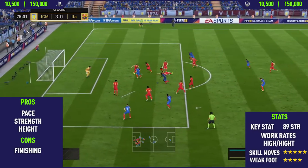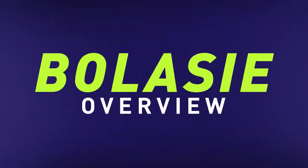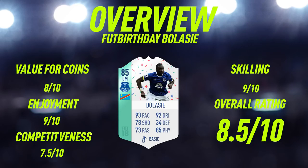Now that I've shown you the pros and cons, let's get into the overview. The first thing I'm going to judge this card on is value for coins — I'm giving him an 8 out of 10, as he's pretty cheap at the moment and I think he'll drop even more. I'd expect him to be around 40 to 50,000 coins max by end of the week. Enjoyment-wise, I'm giving him a 9 out of 10 — this card was so enjoyable to use and definitely felt a lot like his FIFA 15 and FIFA 16 cards. Competitiveness-wise, I'm only giving him a 7.5 because that finishing does let him down quite a lot.